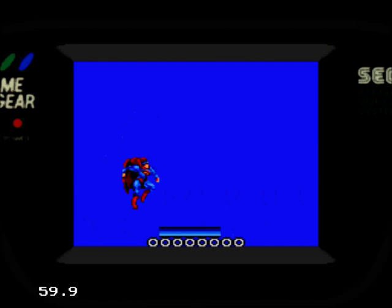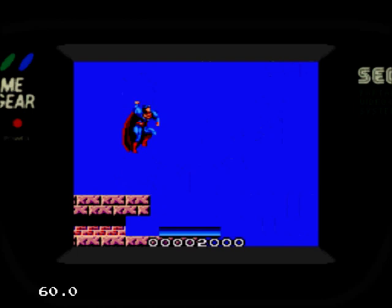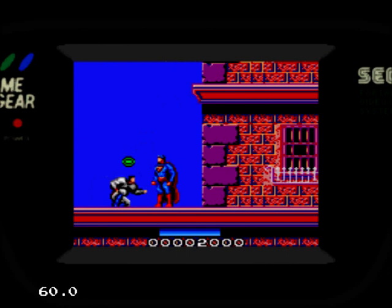There's nothing like starting a new show with a great game. And this is nothing like a great game. Written by Graftgold in 1993 and released under the Virgin Games label, Superman: The Man of Steel is your basic platform, run, fly, jump and shoot 'em up, and is a perfect example of a lazy license that doesn't do its wonderful subject matter justice.